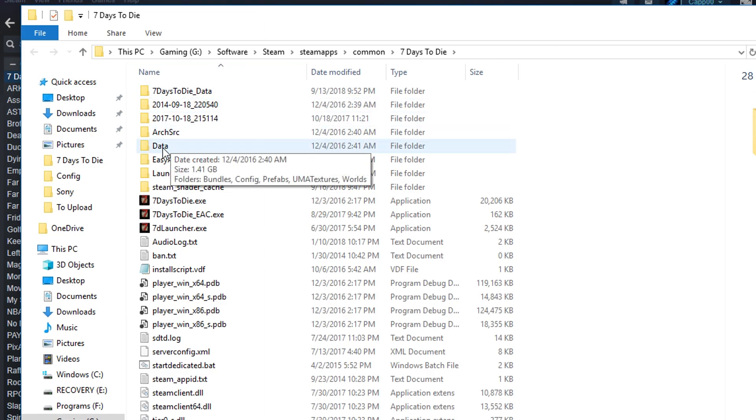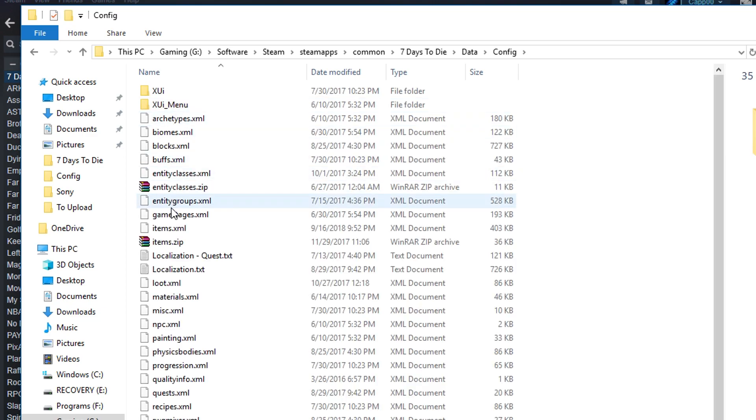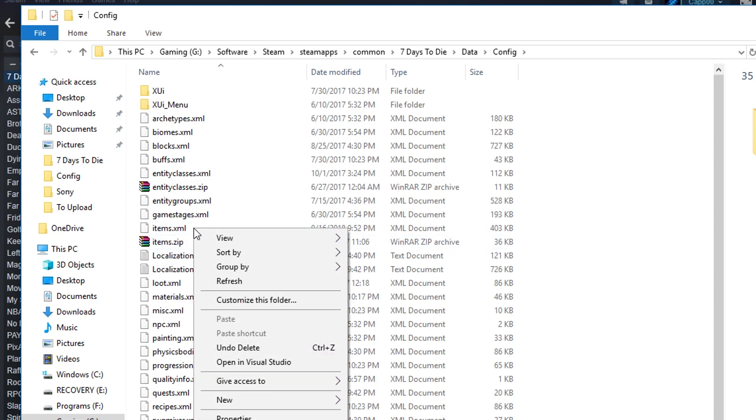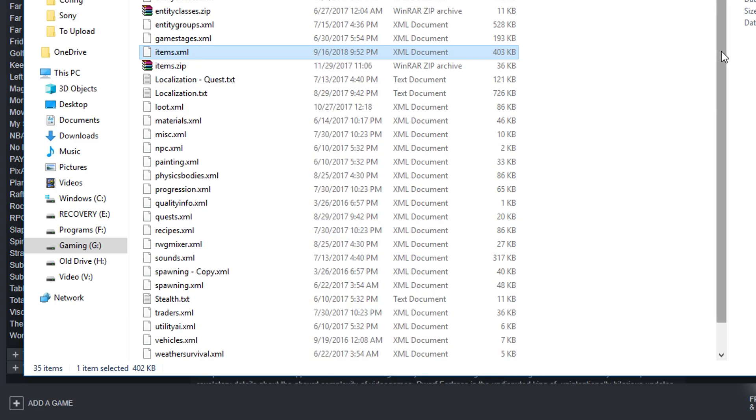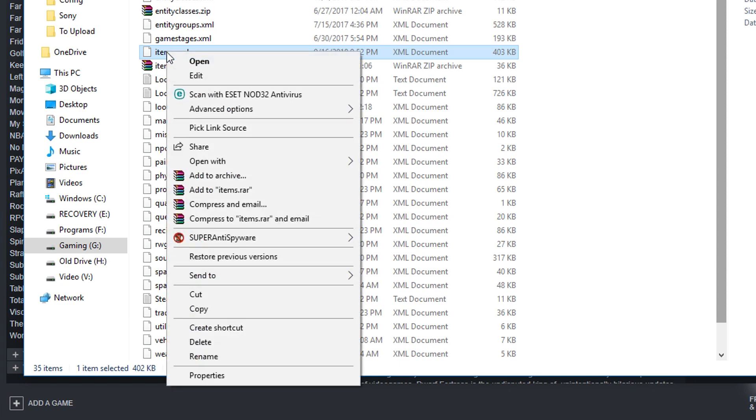From in here all you have to do is open up the Data folder, go to Config, and you're going to look for the items.xml file. Before you do anything with it, I highly recommend right-clicking it, Send To, and then choose Compressed Zipped Folder. That will create a backup of it just in case you accidentally mess something up. You don't have to re-verify all the other files, and you end up with a zip file of what's changed. Once you're ready to go, just right-click and do Edit.